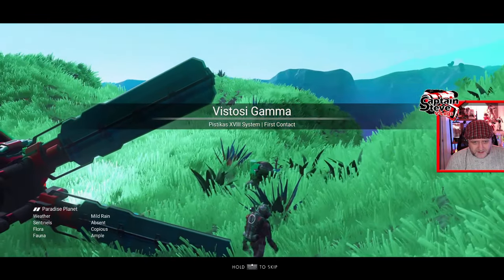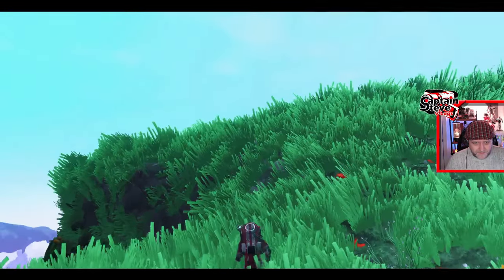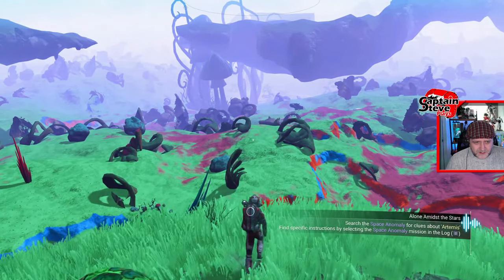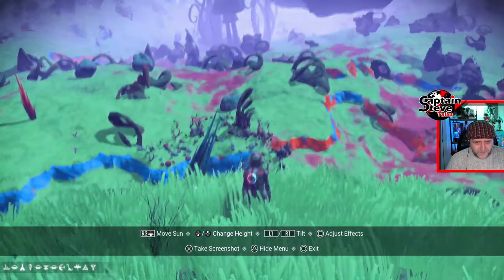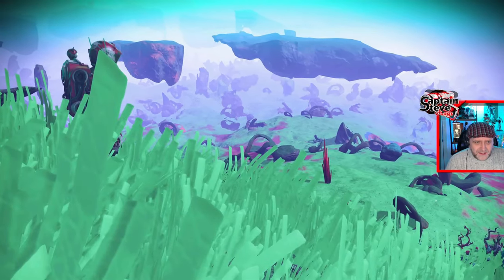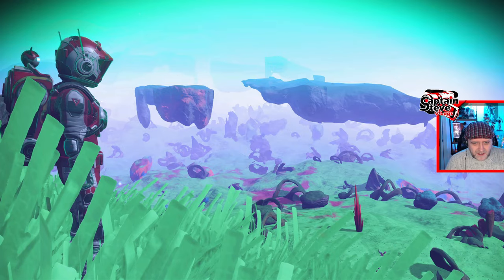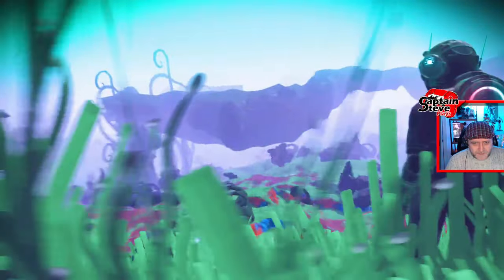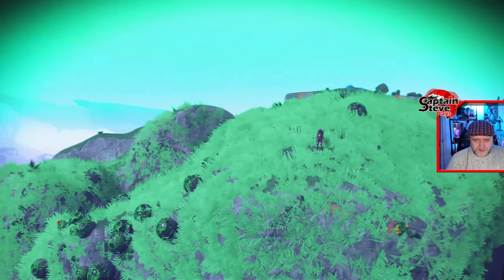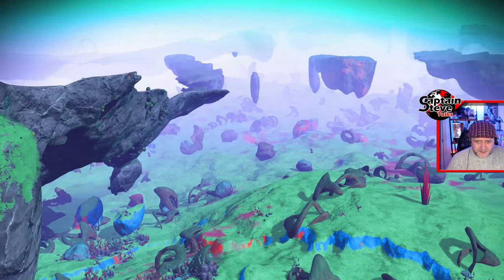Look how thick the grass is on this planet, this is mental! Let's run up here and have a look over the side. Holy moly, would you look at this! I so wish that Hello Games would just do a proper next-gen version of this and make it so high-end PCs, the Xbox X and S, and the PlayStation 5 could produce planets like this. We've got a Switch version so why not have a proper true next-gen version that delivers on this sort of stuff?